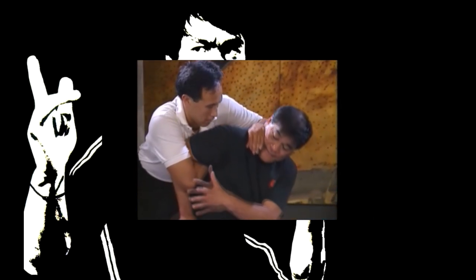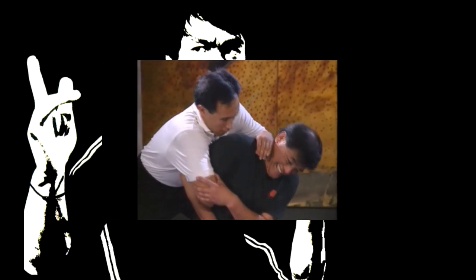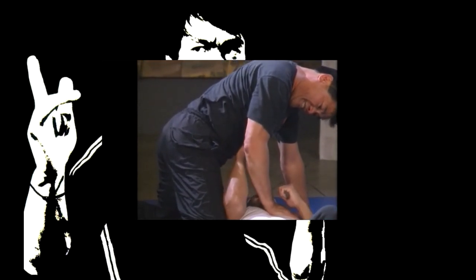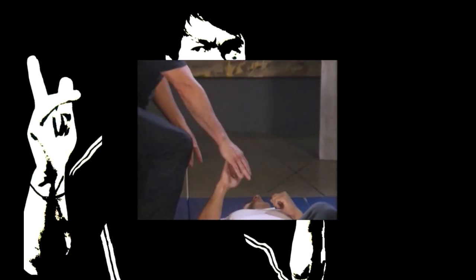Attacking you from behind, the assailant locks your right arm and keeps your head in a grip. Using the attacking momentum, turn your body toward your locked arm counterclockwise, forcing the assailant off balance. While keeping the assailant's arm locked under your body, execute a reverse elbow strike to his groin, head butt, and knee to the side.